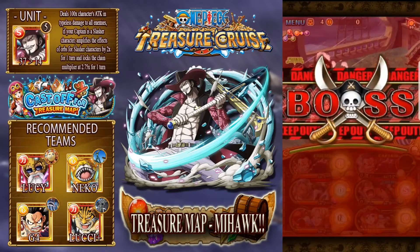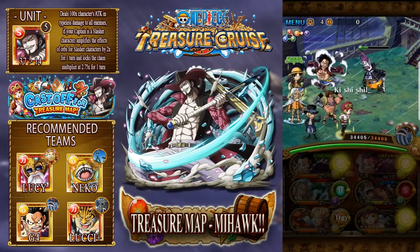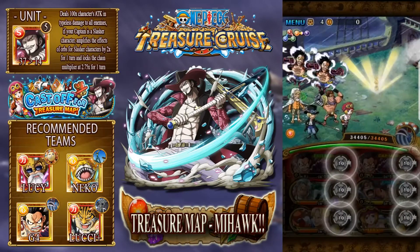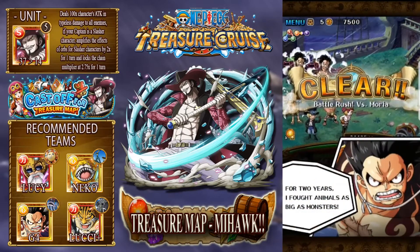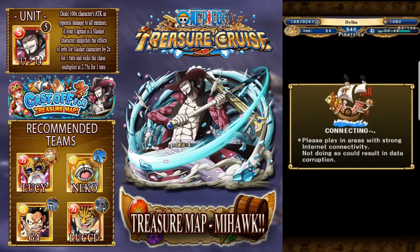All the recommended teams are legends because they did a pool of legends and also every single six plus because of the most recent Superfest we had, which was a six plus rate up. And as you can see, Moria was on 20% health, so all I had to do was use a special to take him out and it was just that easy. Done and dusted - very, very quick.